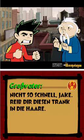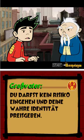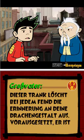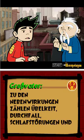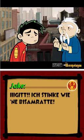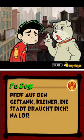Nicht so schnell, Jake! Reib dir diesen Trank in die Haare. Wie bitte? Du darfst kein Risiko eingehen und deine wahre Identität preisgeben. Dieser Trank löscht bei jedem Feind die Erinnerung an deine Drachengestalt aus, vorausgesetzt er ist nah genug, um den Duft einzuatmen. Zu den Nebenwirkungen zählen Übelkeit, Durchfall, Schlafstörungen und manchmal Erbrechen. Oh Gott, ich stinke wie eine Bisamratte. Pfeif auf den Gestank, Kleiner! Die Stadt braucht dich, na los!